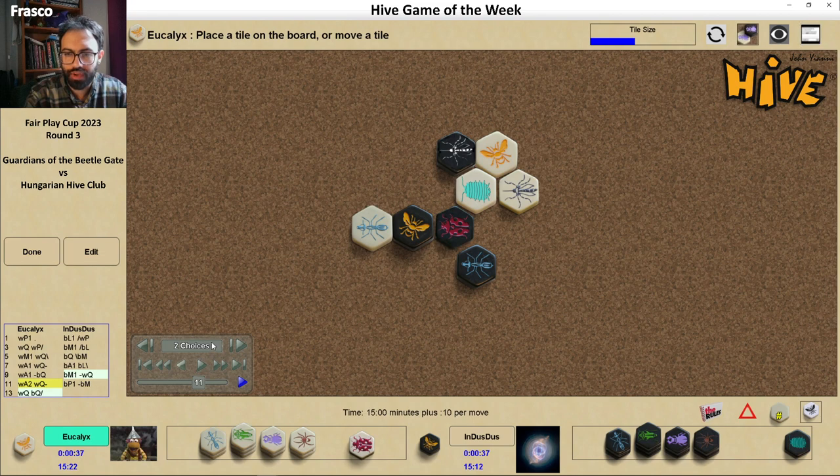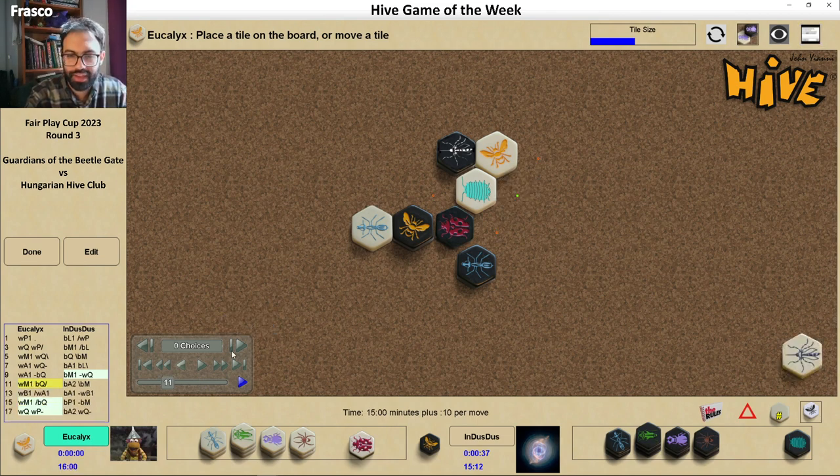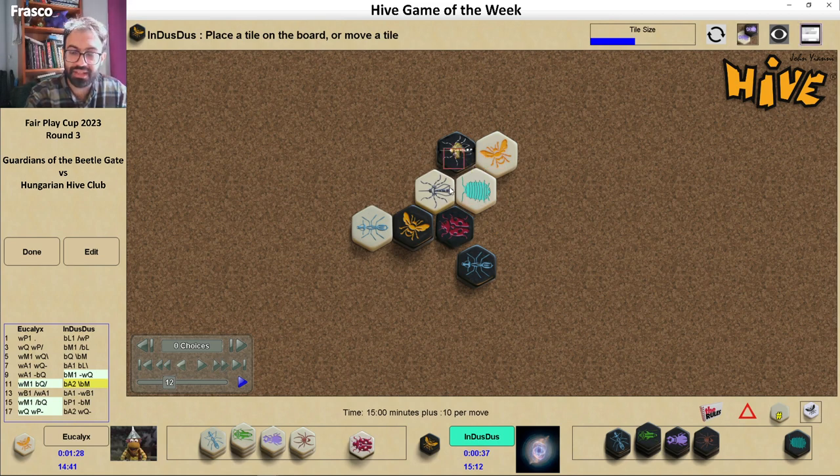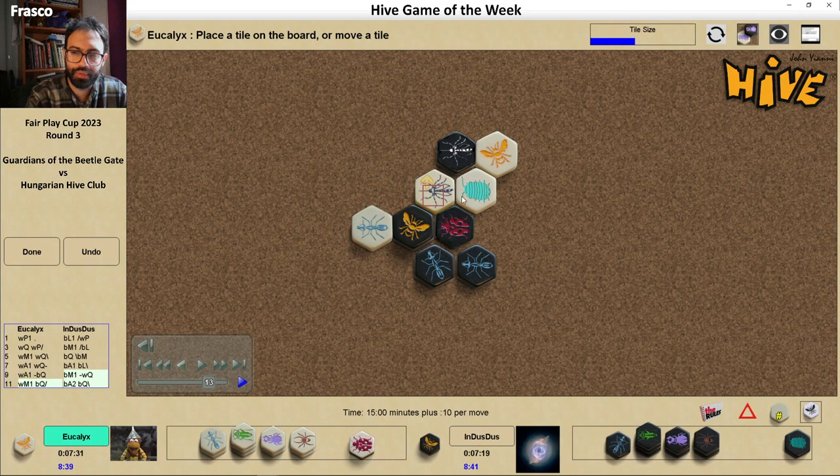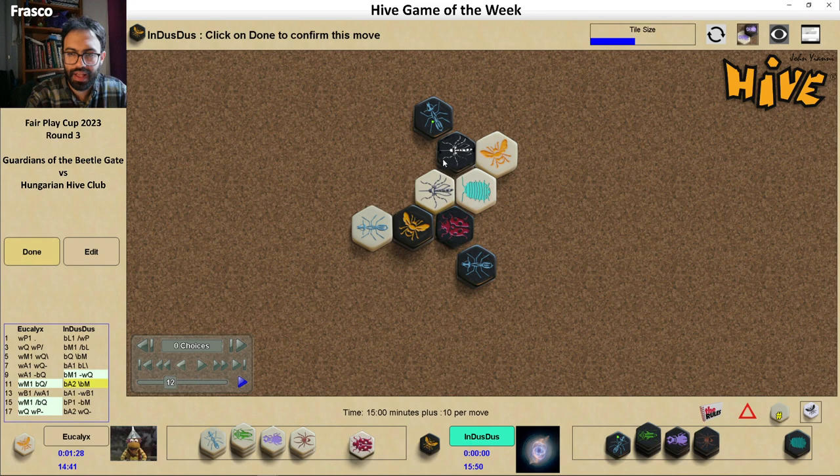So let's see how the game actually went. Euclix has played this variation against me, so he knows very well what was coming. He tried to play a different variation that denies black from playing this hex trap, basically trying to complicate the game a bit. I have experience with this opening for black — it worked quite well a few times. Black plays a new Ant here; the idea is not only to increase mobility, but also to self-pin the Mosquito here. If you place the Ant somewhere else, the white Mosquito or white Pillbug would be able to warp the Mosquito away — but we need the Mosquito here.